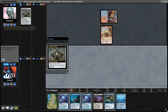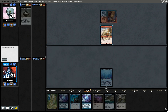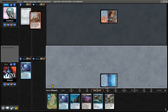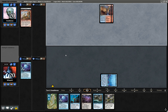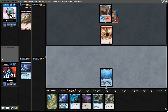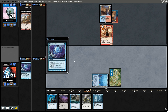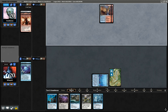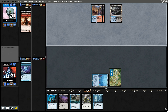Piracy Charm to the rescue — hopefully no Force of Negation. I think they are more likely to have Spell Pierce than Force of Negation. I was worried that was going to be a Ledger Shredder. They could Spell Pierce us but I want to try to hit this before Delirium — get maximum use out of the Piracy Charms. Quite an underrated mono blue removal spell, I do say so myself.